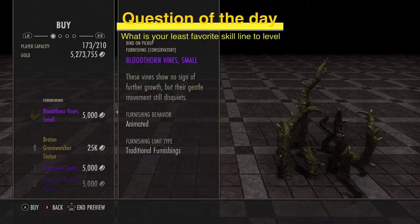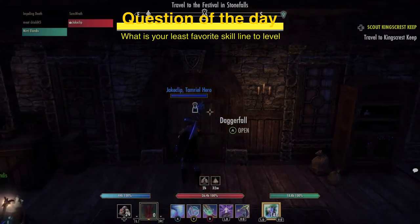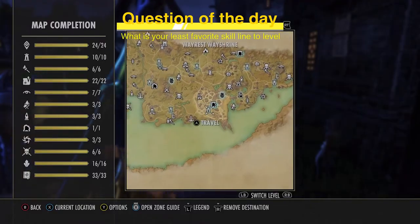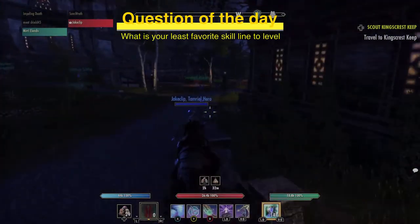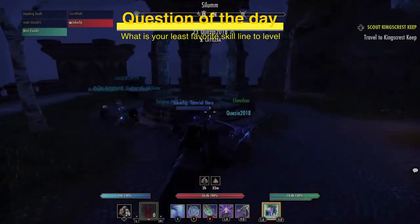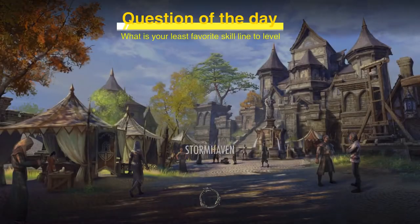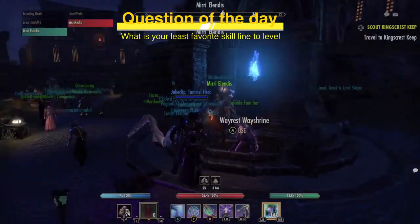Every starter zone has a statue like this. Note that it says 'bind on pickup' — these are untradeable, which is absolutely fine because getting your own achievements is part of the fun. Also, a lot of people don't know this, but the Undaunted also have their own vendor. I'm trying to finish the lore books, which is a reminder to do your daily quests — it is expensive.